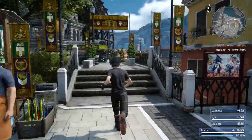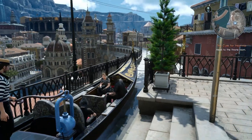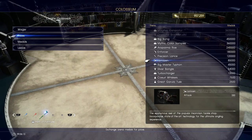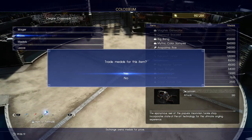The next thing we want to do is go get the best reel. This is very simple — all we have to do is go to Altissia, head to the Coliseum, and save up 80,000 tickets. Once we've got those tickets, we can trade them in for the Llymlaen, which is the best reel in the game.